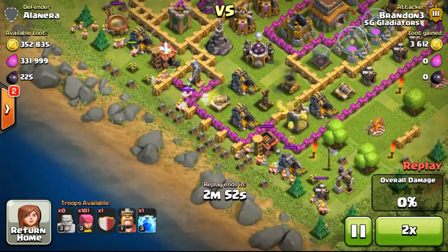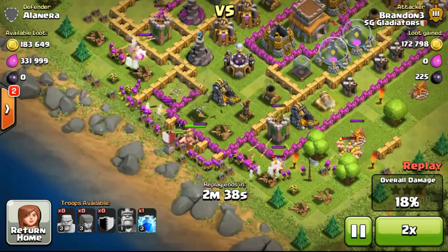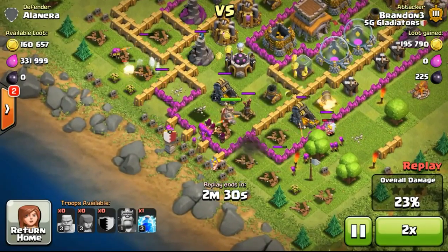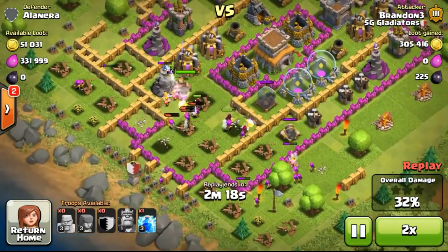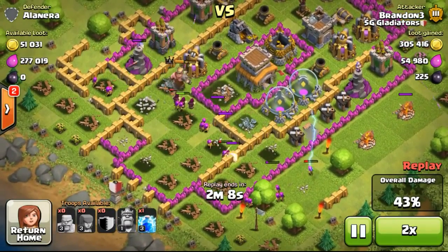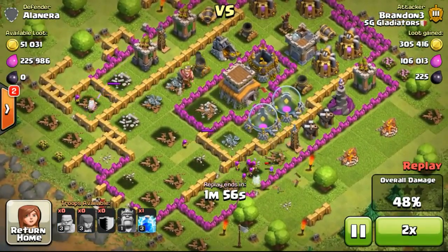Now with 3,600 gems left, doing a few searches and finding a 356,000 gold available base — a Town Hall 8. Going ahead to focus on the gold mines which were really full, not really bothering to get into the base. Some gold mines were behind the wall so I decided to break through. The barbarian king definitely helps with that. Although I don't have wall breakers right now, once I've gotten them to level 5 I'll start using around 4 in my army combo. Just breaking 1 or 2 layers of wall is good enough.